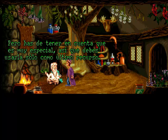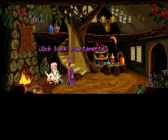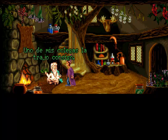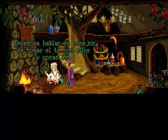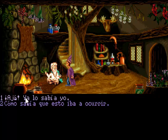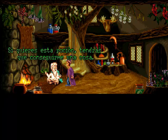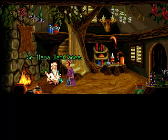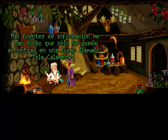El druida nos dice que ha preparado una poción muy especial que debemos utilizar como último recurso, pero que no tiene ni idea de qué es lo que hace. Habla de que la consigue de otra dimensión, de conejos, y está continuamente mirando el reloj. Evidentemente es una poción que tiene que ver con la historia de Alicia en el País de las Maravillas, así que podemos intuir que puede ser algo de agrandar o de empequeñecer. Pero bueno, ya lo utilizaremos más adelante; lo importante es conseguirla.